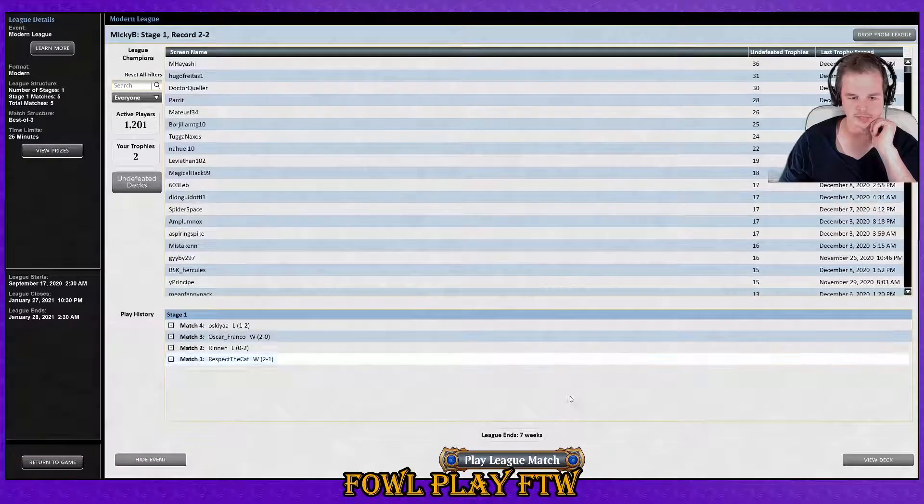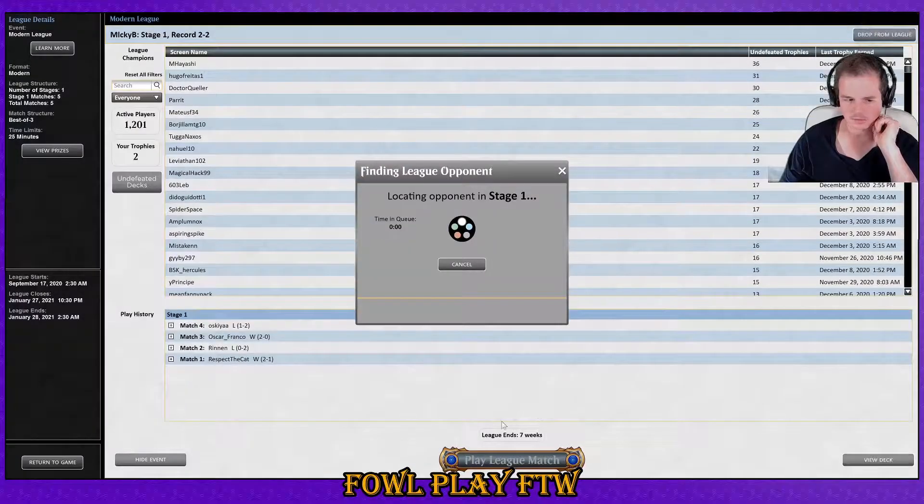Literally just missing the land drop for a turn is what lost us that game — if we didn't miss the land drop we would have been fine. Also, Force would have punished them for keeping the Pithing Needle, because I could have Forced that instead and held up Path maybe. All right, gg's.